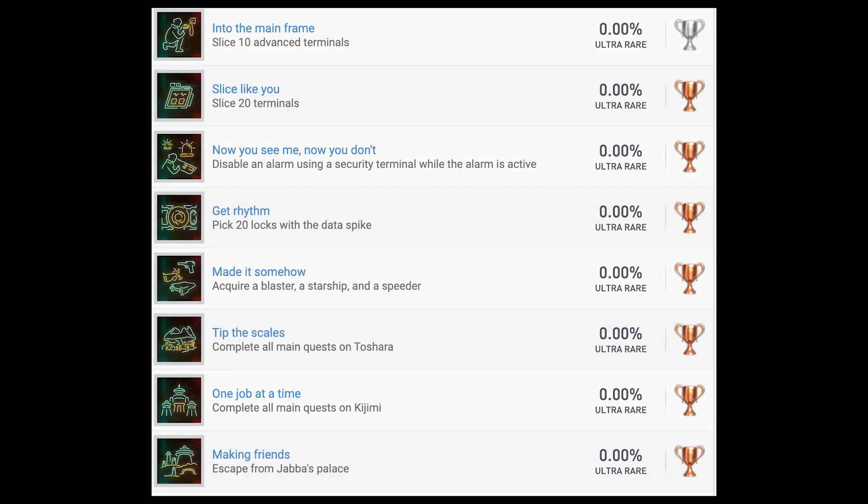Another silver trophy: 'Into the Mainframe' — slice 10 advanced terminals. I don't know what the terminal slicing is going to be like, if it's going to be a minigame or just an immediate thing. Probably a minigame, given it's a silver trophy. 'Slice Like You' — slice 20 total terminals, simple enough. 'Now You See Me, Now You Don't' — disable an alarm using a security terminal while the alarm is active. That sounds a little bit like one of the ones in Far Cry 6 where you had to disable alarms from a specific panel within certain outposts. 'Get Rhythm' — pick 20 locks with the data spike. I'm assuming they're just going to use the typical Fallout/Bethesda lockpicking minigame, but I guess we'll have to see.